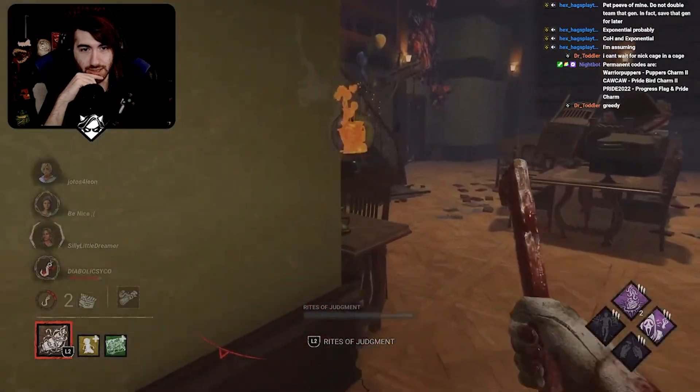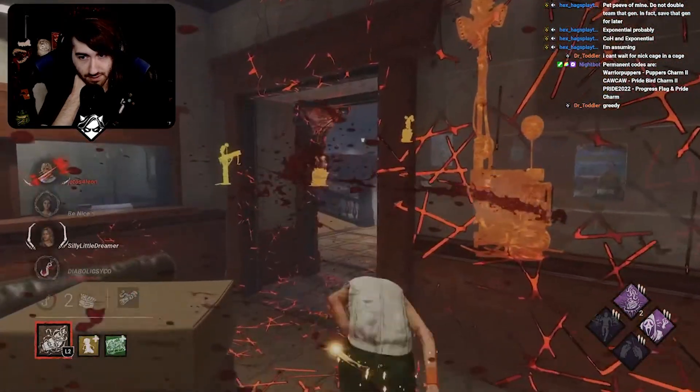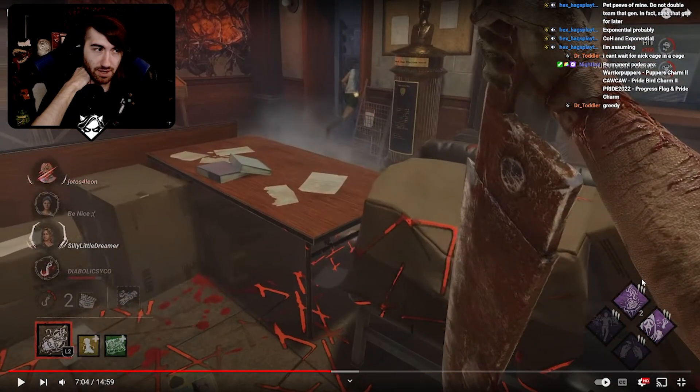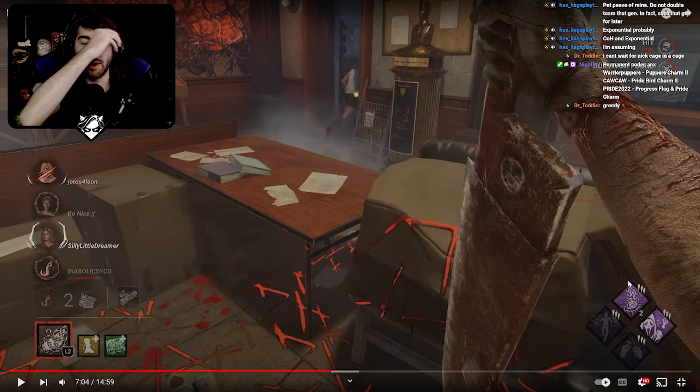The bright side for you is they are kind of grouping their gens a lot. At this point, since they are being very gen-efficient, I would go after Thalita here and not Cheryl, because you're already down to two gens — you need somebody dead by two gens. You're not playing too shabby. You're getting your Pain Res hooks. You're getting a little lost in chase sometimes and a little distracted, but you're only losing like five to ten seconds off your chase, which still matters but shouldn't be losing you the whole game. They're just being really gen-efficient, so you need to counteract that by going after Thalita.